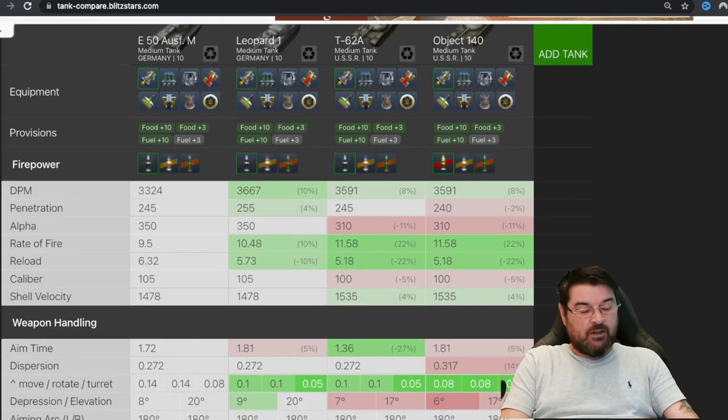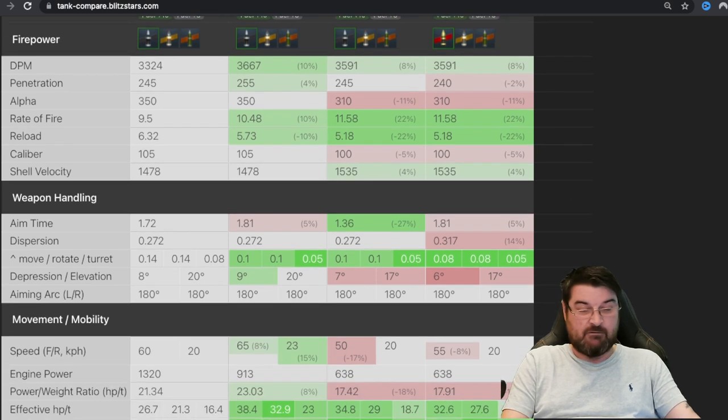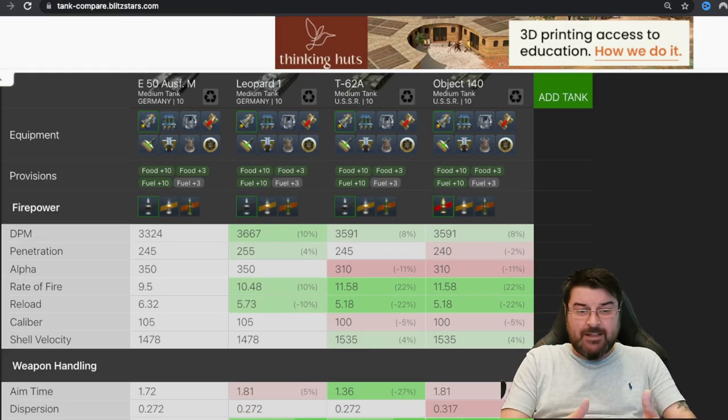I've also got the T-62A and the Object, but if you look at the E50M and the Leo 1, the Leo 1 is a better tank on paper — it's got better DPM, better penetration, better rate of fire, better reload. It has not as good aim time, but it has better speed. On paper the Leo 1 outperforms the E50M despite having the same gun, and we already showed you that the DPM for the Leo 1 is better along with its penetration.